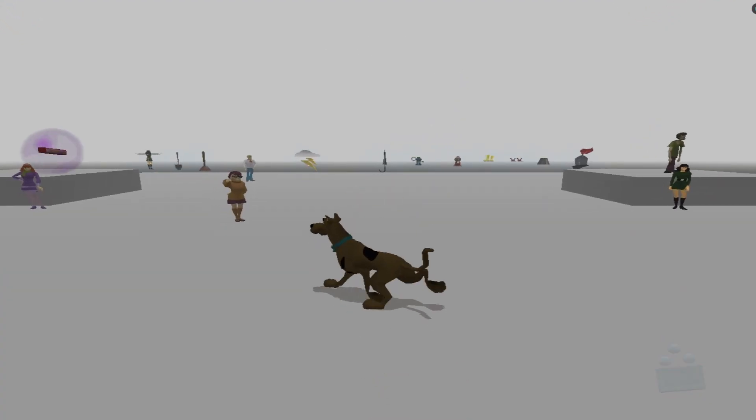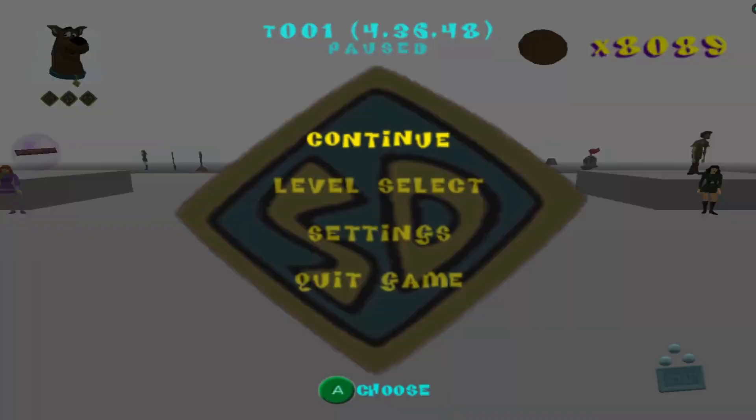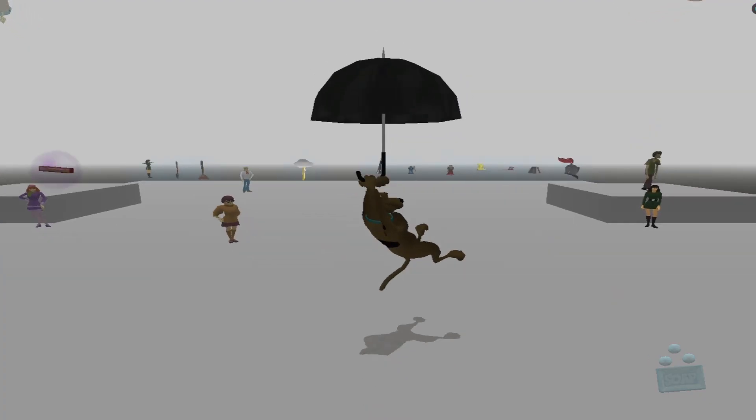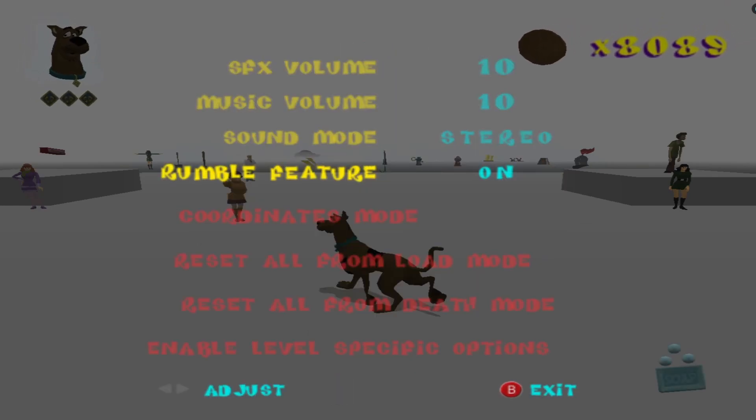Most importantly, there are new settings which can only be accessed in the settings area. In this level, the map is replaced with level select, and that's how you exit, and the options are now replaced with settings. It contains the regular options you would find anywhere, but also four new additional settings. These are all permanent and can only be removed by loading a new game.